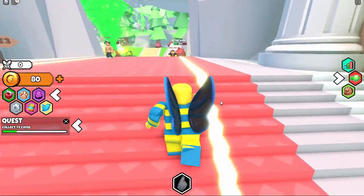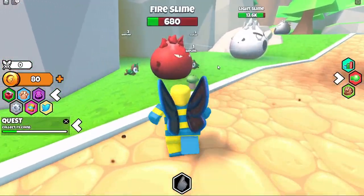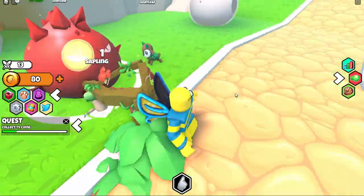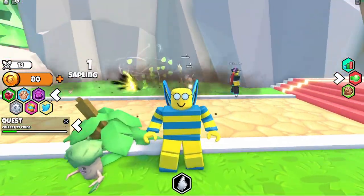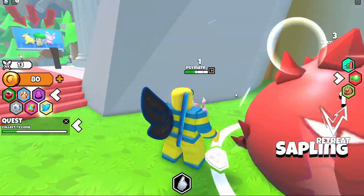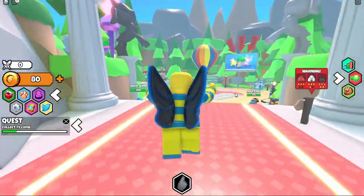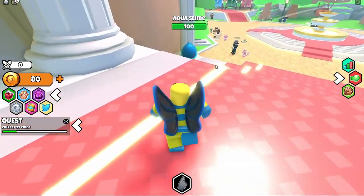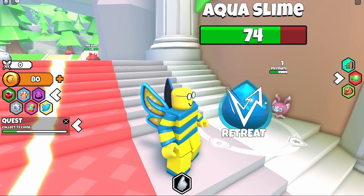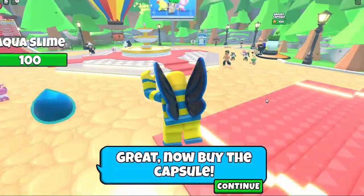Boom — 80 coins! Everybody's grabbing these enemies before we can even get them. Oh wow, someone's got serious pet damage already — look at that attack, that's pretty cool. Mine has a side attack too apparently. Let's finish that off and get some coins. Oh, we got some slime — great! There are quests as well, which is cool. We're going to get our first capsule in just a moment — this is exciting!